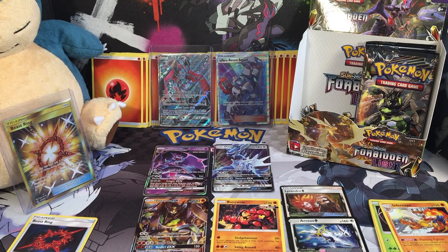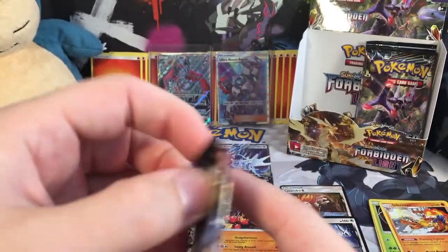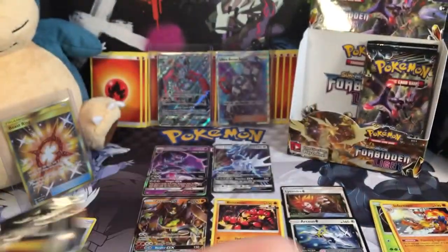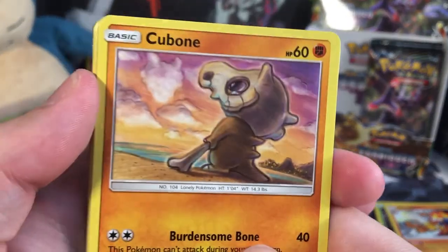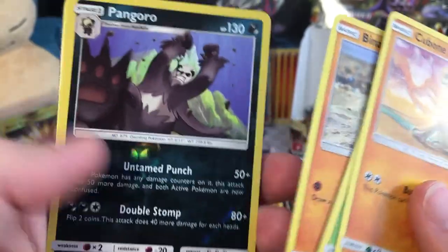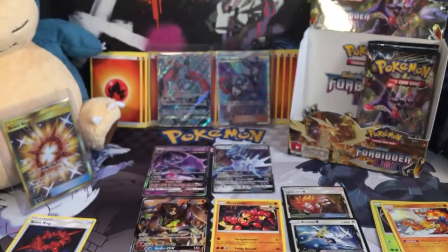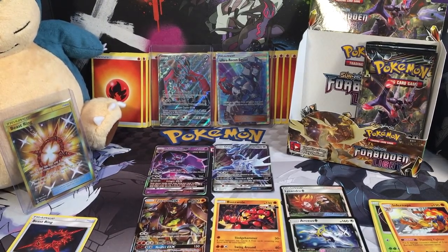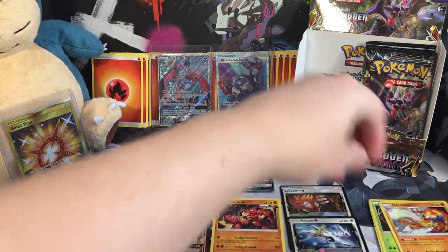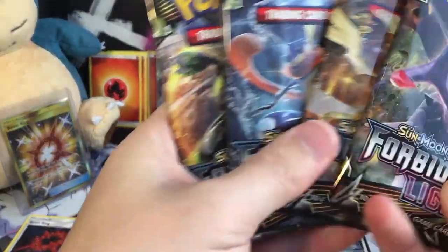Oh my gosh guys, what a box — leave a comment down below telling me how lucky I am! Here's a Cubone, a Snover, a Bunnelby, a Goomy, a Binacle, a Reverse Rare Pangoro — that's pretty nice, reverse rare. Another Zygarde non-holo, Grass Energy, Floette, Heliolisk, and a Diggersby. Reverse holo rares are always nice to find. We have 4 more packs — do we have 1 of each pack art? Yes we do, we got 1 of each art!